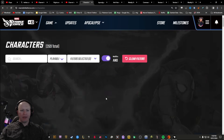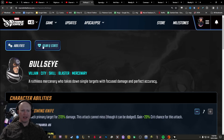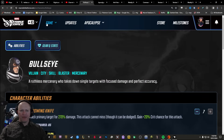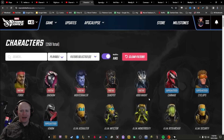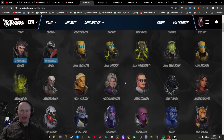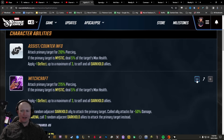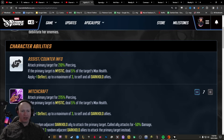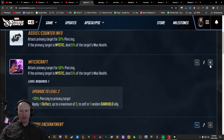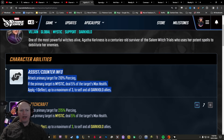They stopped doing it. I believe it was not long after Boundless bought MSF.GG and hired the guys who work on it. They used to have all the counter-attack and assist information in here, and then they just stopped adding it in. So if you go look at some of the older characters, some of them have it and some of them don't. It's really strange — stuff like Bullseye doesn't have it in there. Some characters do, and they were adding them in for a little bit.